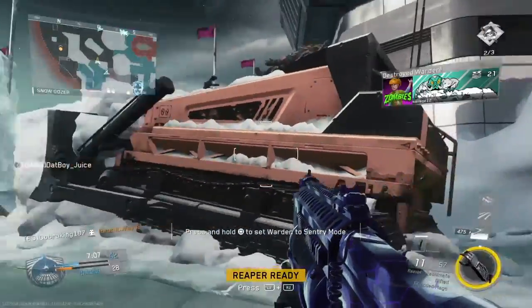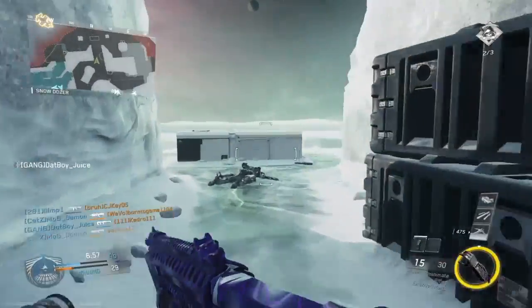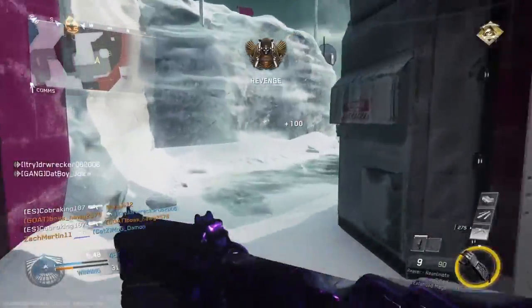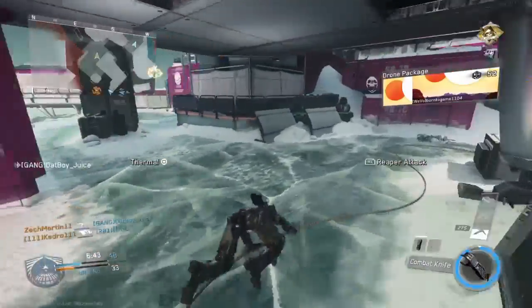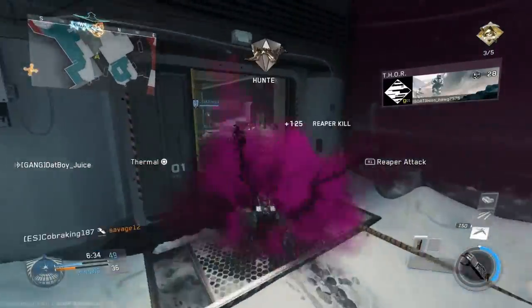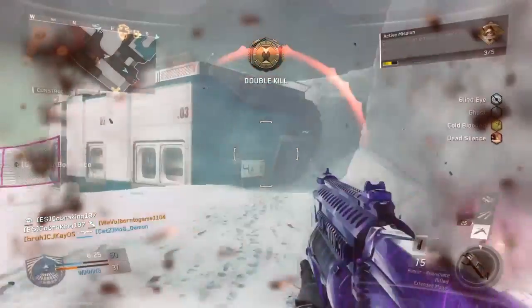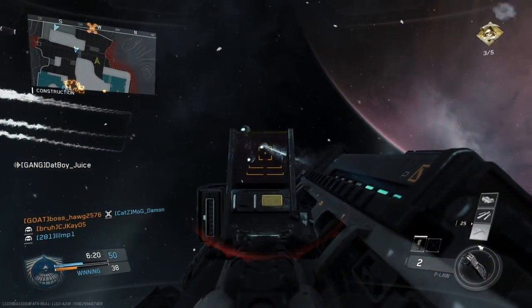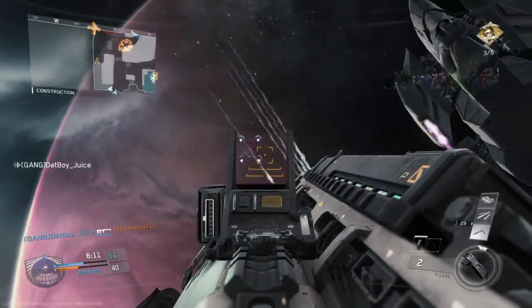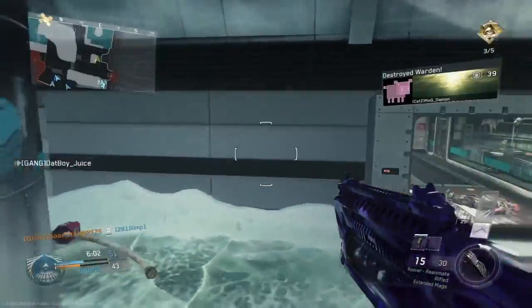I see him engaging. Enemy UAV in your facility. Enemy warden incoming, take cover. The enemy has a drone package. Your team may call these scorchers. The enemy is utilizing bullets. You're halfway there, keep it up.